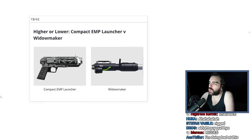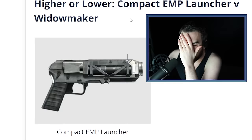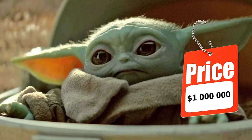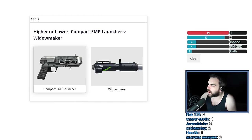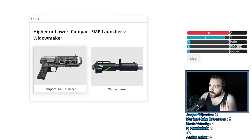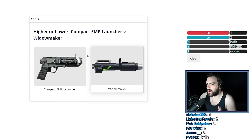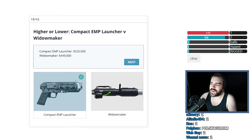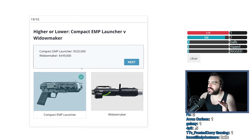Compact EMP Launcher versus Widowmaker. The Widowmaker was $450,000. The Compact EMP Launcher — the more compact you get something, the more expensive it becomes. And this is a newer thing, like a really new weapon that came out in a recent DLC. That's probably worth at least $2 million. I was wrong in my estimate but I was right in the comparison. Clearly very expensive — compact, so it's more expensive. But it's not worth $2 million. I'll give a little bit more credit to GTA Online moving forward.